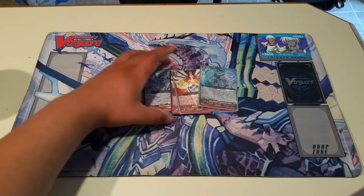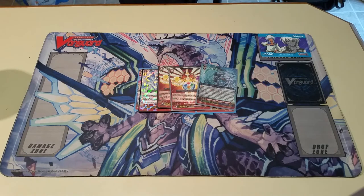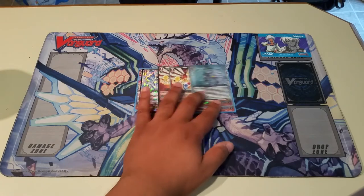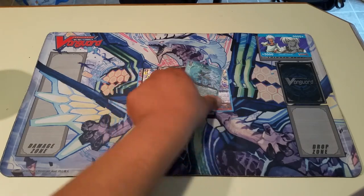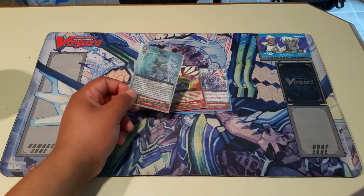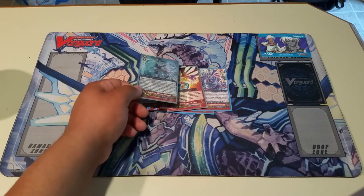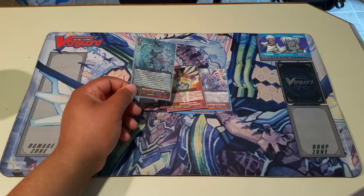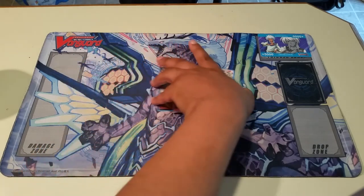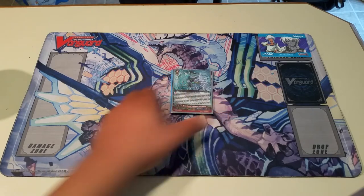It should be four Lambros, but right now these are just placeholders for Lambros. If you guys don't know what Lambros does, on the fourth battle of the turn, when this unit attacks a Vanguard, you G-flip him in the G-zone, and if you have two or more unflipped, stand two units and they get plus 10k. He is the best card out of the set and probably the best finisher Aquaforce has ever gotten. This guy is just too good.